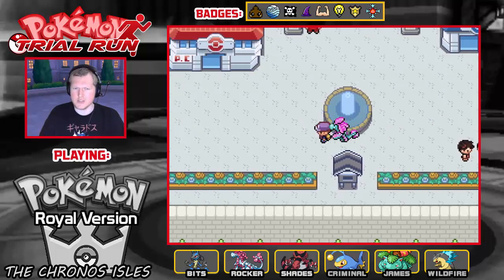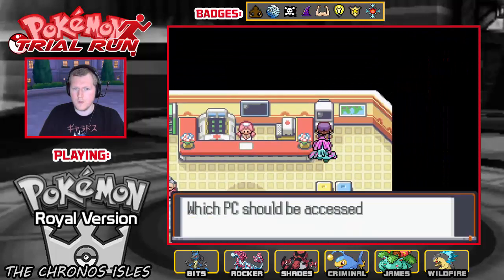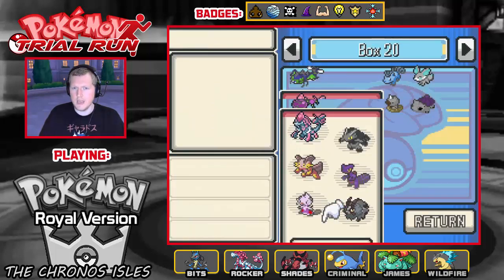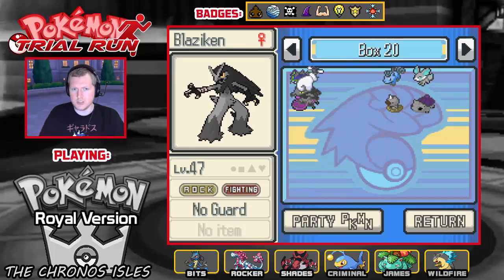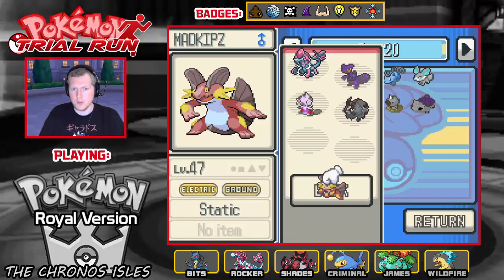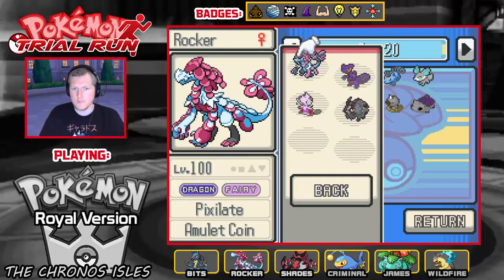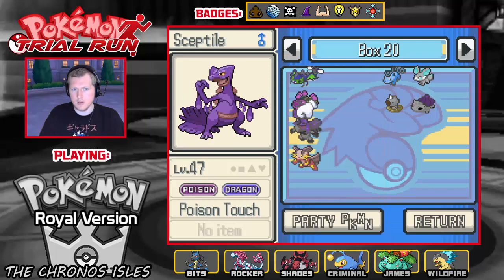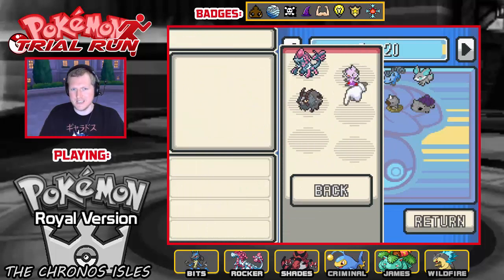Let's take a look at these: Blazica becomes rock fighting type, Mudkip is now Swampert — electric round type, Septile is a poison dragon type, Samawatt is still fairy type, and Duo is a full rock type. Now I don't need repels anymore.